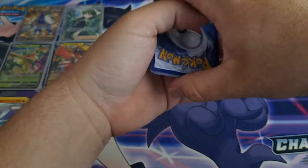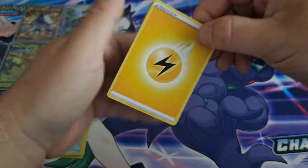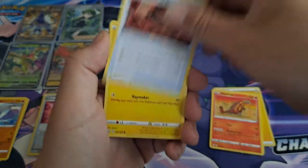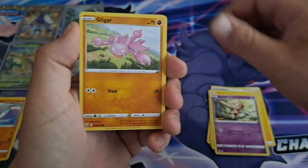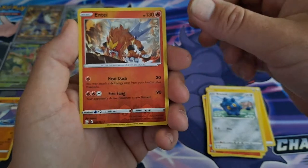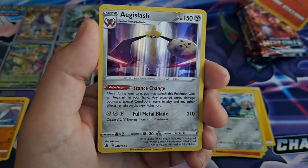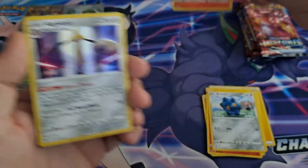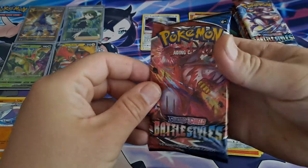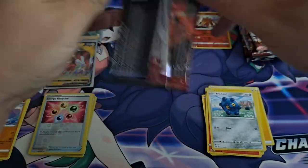If I get a Gold Octillery, that'll be amazing. Let's go. Fighting, lightning. Honchkrow, Heatmor, Scroll of something, Electabuzz, Baltoy, Gligar, Salandit, Bronzor — a Reverse Rare Entei, nice — and a Holo Angel Slash. Not bad for a first pack. At least I got a Holo Rare and a Reverse Rare.